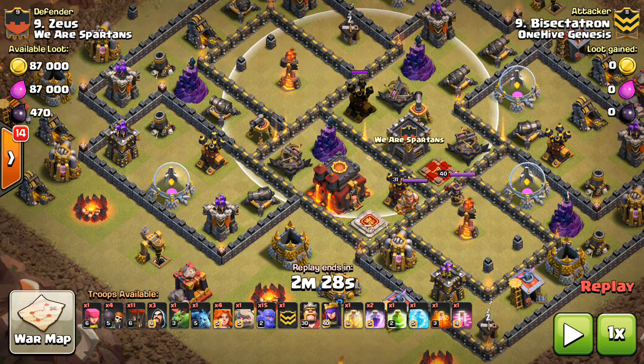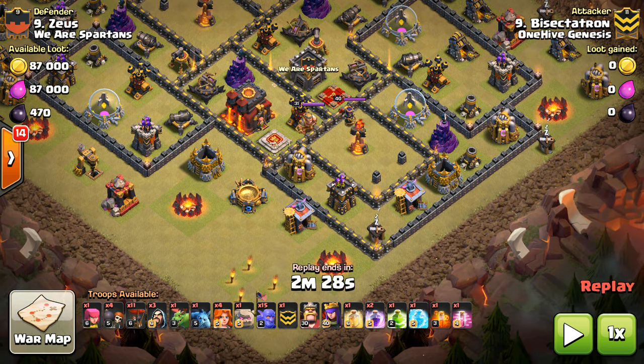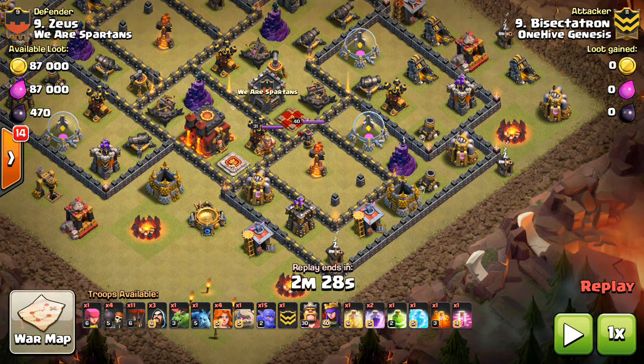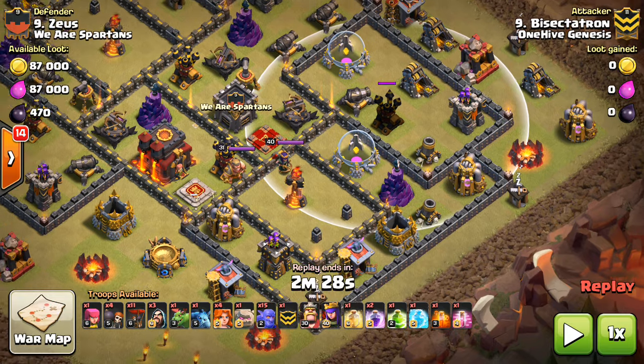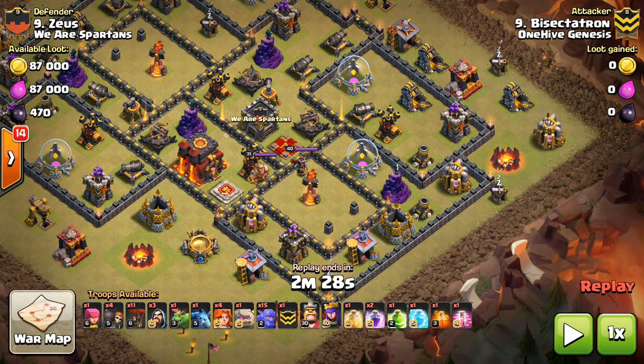These three air defenses are all reachable. That Inferno Tower will go down to the queen as she walks by. Looking at the Laloon part of the base — the cannons and ground expo won't really target air troops too much. You have a few archer towers but just one air defense remaining. We talk about the Lava Hound rule of bringing one more Lava Hound than the number of air defenses left up, but that doesn't apply quite as much to this strategy.